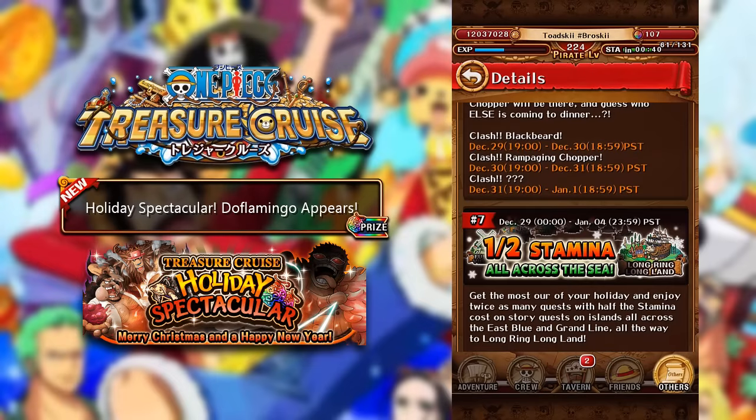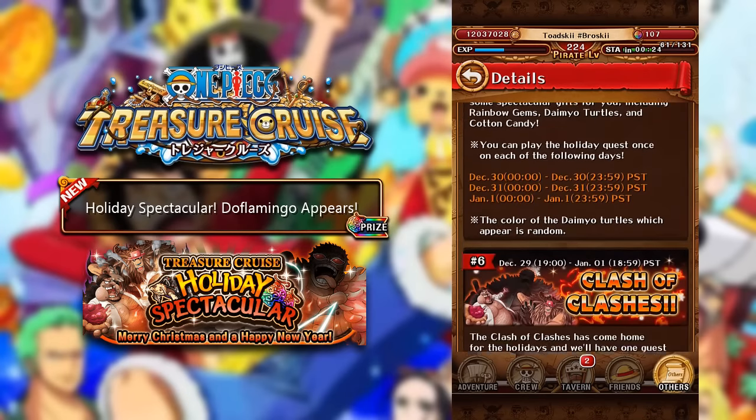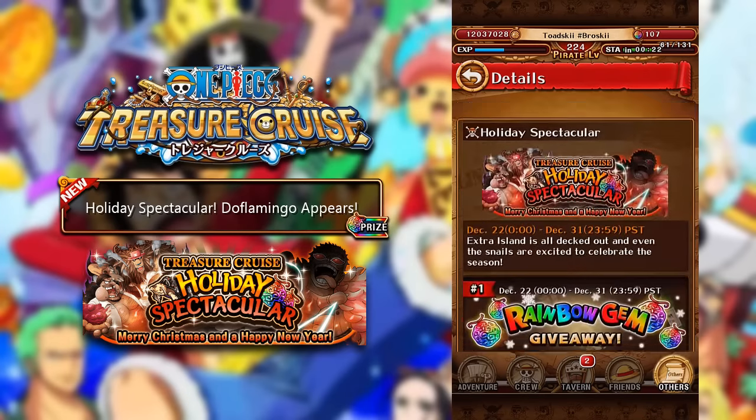The last side event from December 29th to January 4th is Half Stamina Across All the Seas, which is actually pretty nice — including the brand new Story Isle coming on the 21st of December, the Long Ring Long Island, which will have Half Stamina as well. So much stuff coming to One Piece Treasure Cruise Global Version.